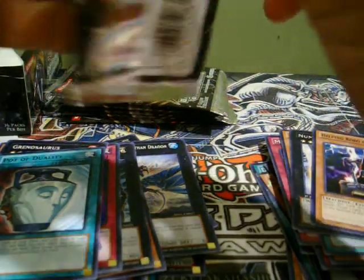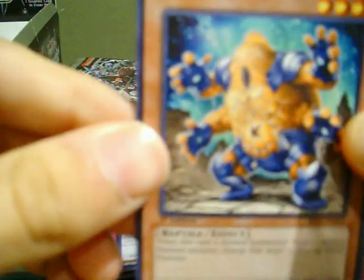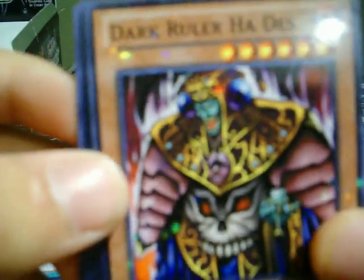Think we're running down to somewhere around 6 packs back here. Warm Worm, Barsus. Cybernetic Magician. Star Foil: Dark Ruler Ha Des. And then a rare: Number 39 Utopia.